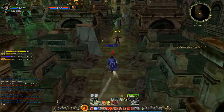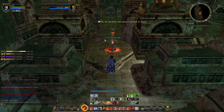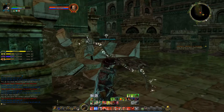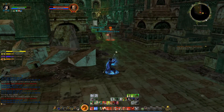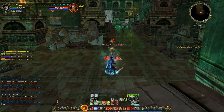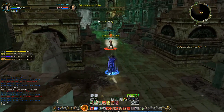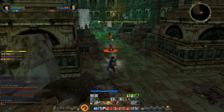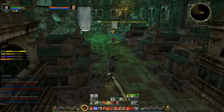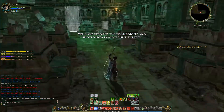I think we have to do all of them — it's not like he's gonna be content if we leave one behind. Let's make sure we're attacking the right people — attack the one that's attacking me and leave the one for the moment that's not attacking me so that I can surprise attack them. Sneak attack. You have defeated the tomb robbers and you should now examine their plunder.